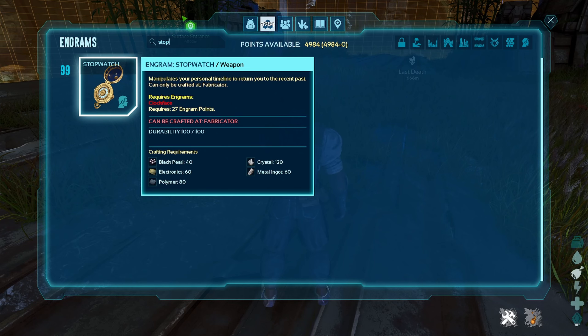Unlocking the stopwatch at level 99, it is an in-game item crafted in a fabricator requiring 40 black pearls, 60 electronics, 80 polymer, 120 crystal, and 60 metal ingots — which may seem cheap but it adds up quickly.